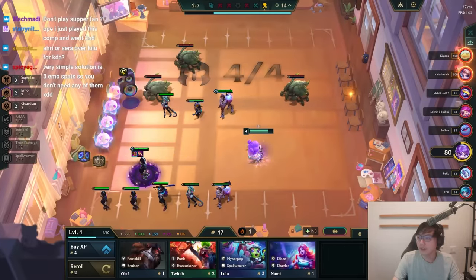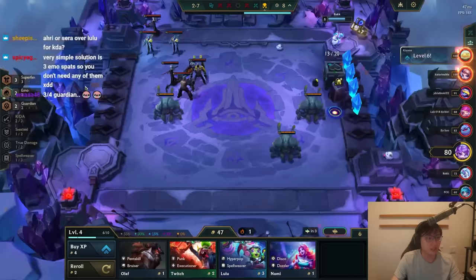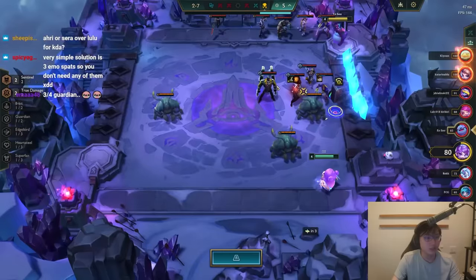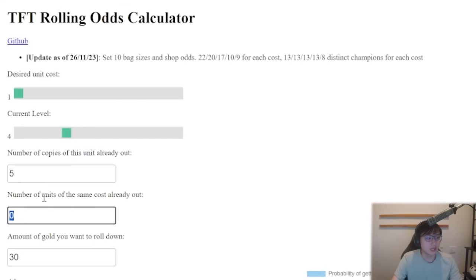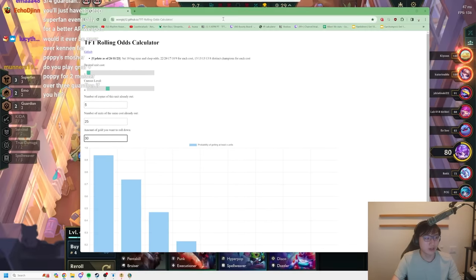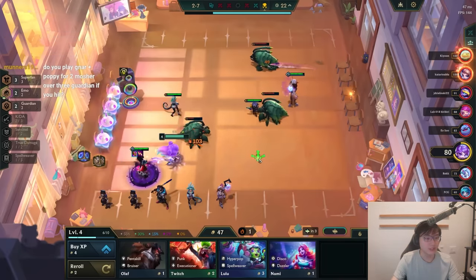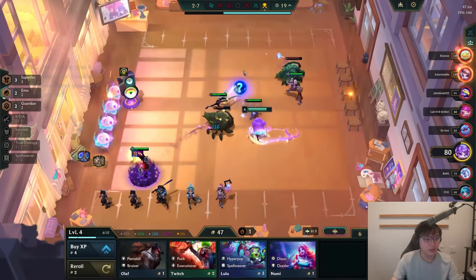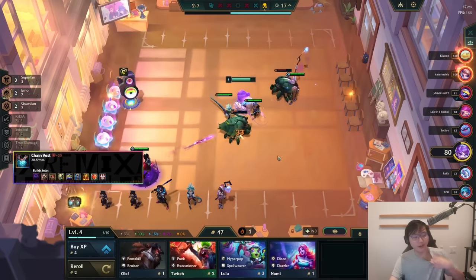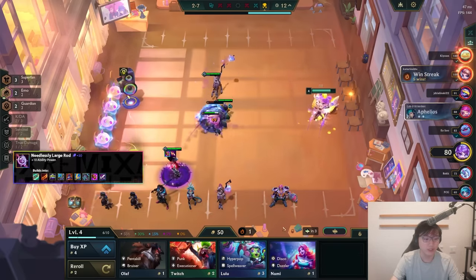Let me pull up the calculator. If you're looking for a 1-cost, you're level 4, I have 5 Annies and no one else is playing Annie — let's just eyeball it and say there's 25 other 1-costs out of the pool. I can roll like 30 gold here without breaking my econ completely. It says I'm 50-50 on hitting 3 Annies. If I hit even 2 Annies I'm gonna go for it — that's 7 Annies and then I'll roll again. We roll down to 32. If we get 2 Annies we go for it. Otherwise, we chill.